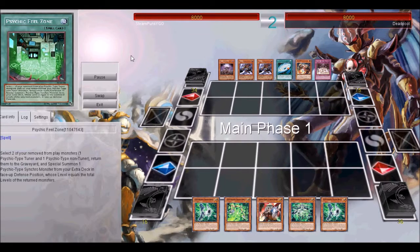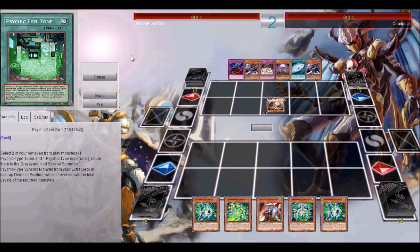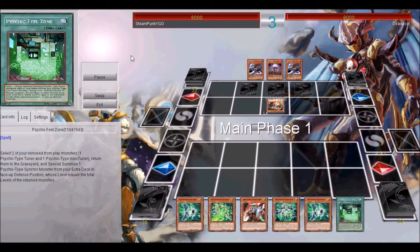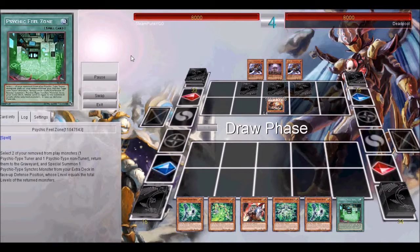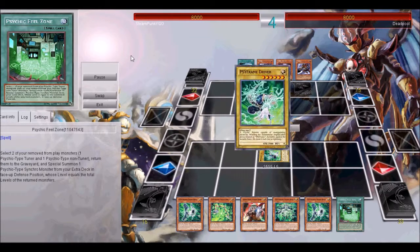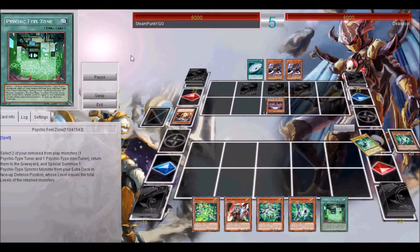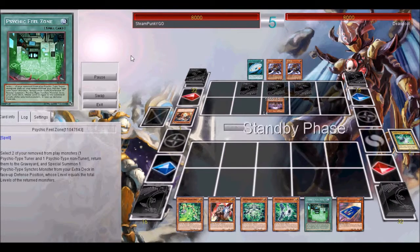I just pass because there's nothing for me to really do. He goes first, sets up in my middle. I could have destroyed the monster either way, but I didn't want to — I wanted to bait him out for more things. So I do this, kill his monster. He summons Zombie Master, and now I get my card.